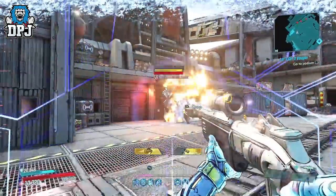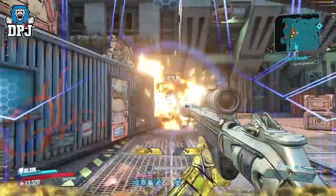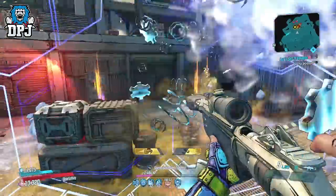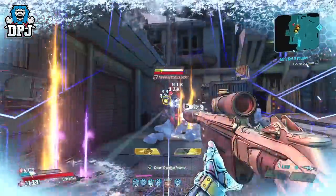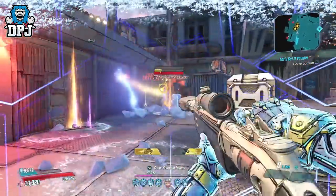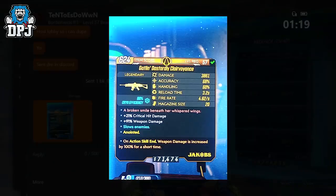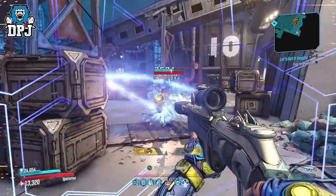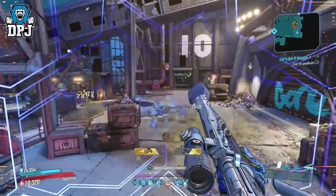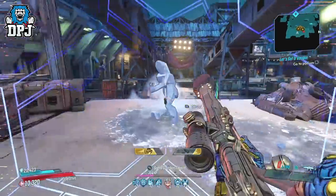Besides destroying bosses, what else is this thing good for? Well guys, with the right build, this thing can cause destruction everywhere. It's amazing against mobs of enemies too due to its power and those ricocheted shots. There are variants out there which have much bigger magazine size — like this one here you can see on screen now with 20 in its mag. This one belongs to my pal 10 Toes Down, who is also clued up when it comes to this weapon. He actually pushed me to try it out, so I must give him credit for that. So yeah guys, we have here one of the best weapons in the game right now — a weapon many many people are indeed sleeping on — and I do 100% recommend you getting this thing and trying it out.